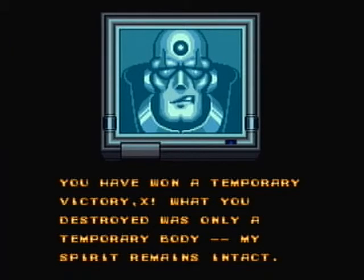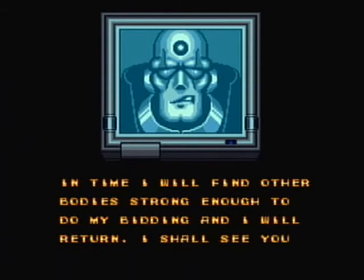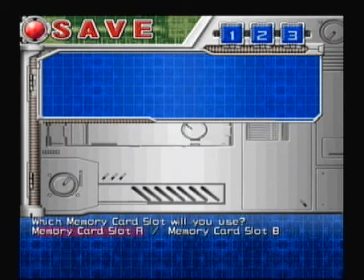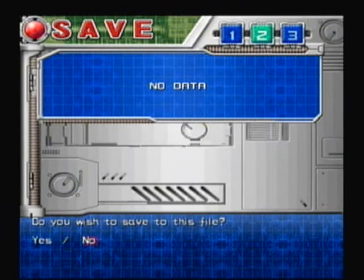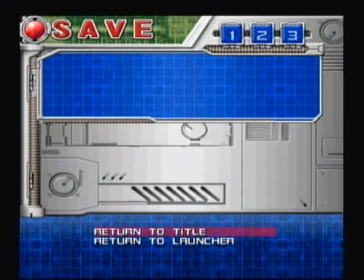His spirit remains intact. So that is pretty much the idea behind Mega Man X — you go around and fight Sigma at the end of pretty much every game, because he keeps finding a new body. He's basically like a virus or something. You just fight him like a million times. Next time, we'll be going on to Mega Man X 2, so I will see you all then.